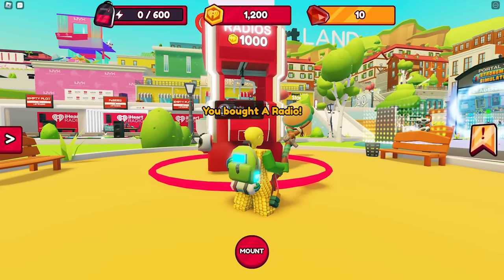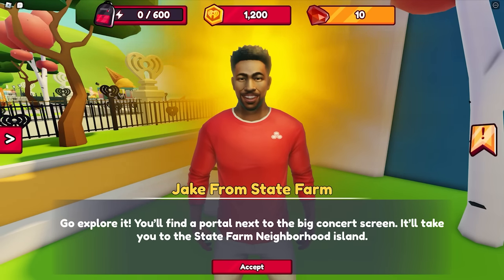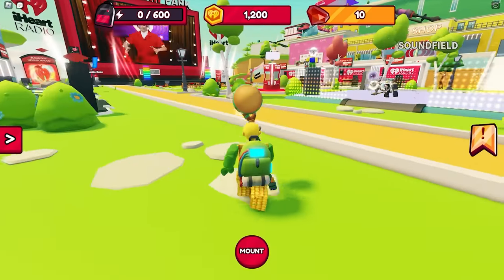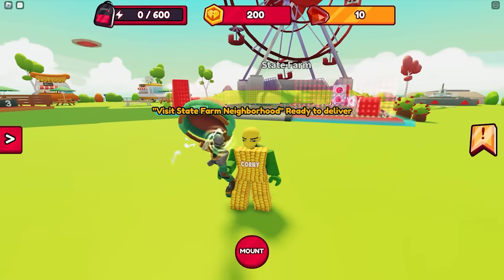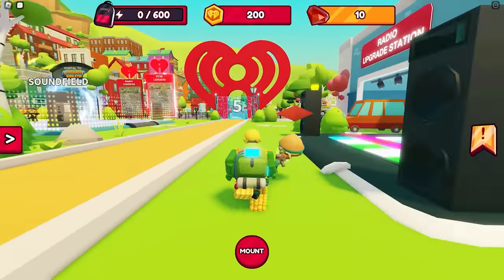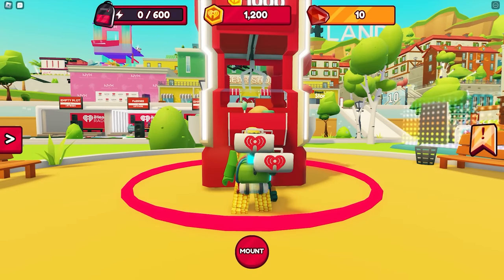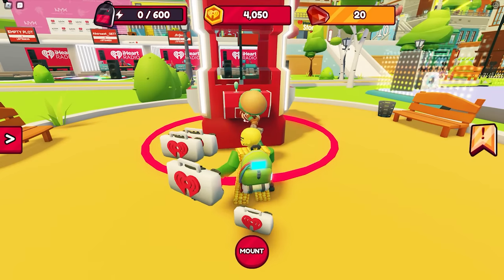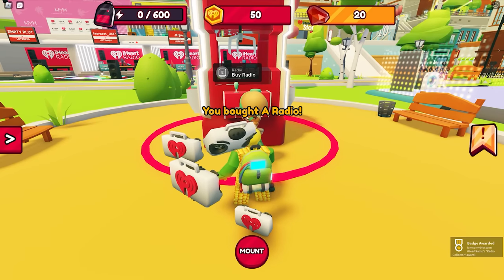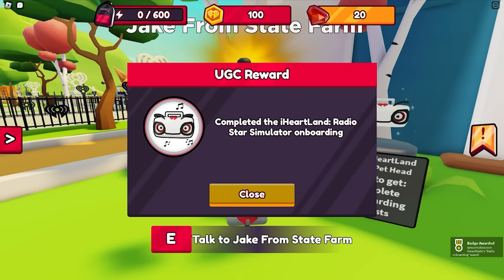Let's get the second radio, which costs 300. Go back to Jake to get the next task — he wants us to go to the neighborhood, which is the portal where the State Farm is located. Once we've visited the neighborhood, for his last task he wants us to collect five radios total. We already have two, so we need three more: the third radio costs 1,000, the fourth costs 2,200, and the last costs 4,000. Go back to Jake to complete the task and get the item.